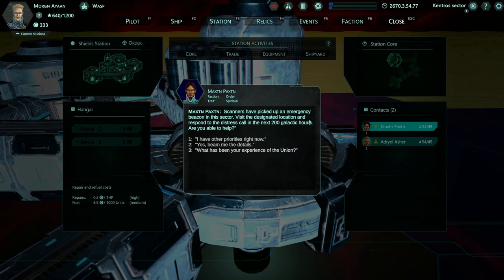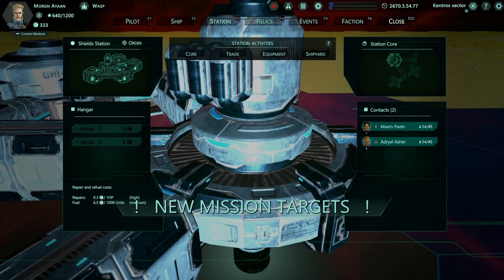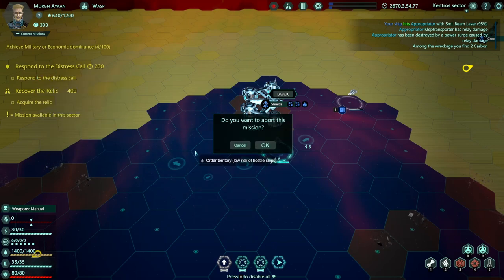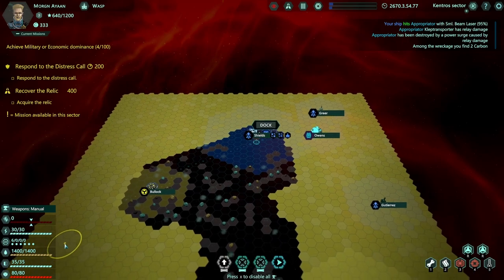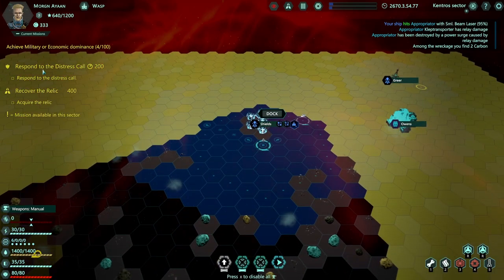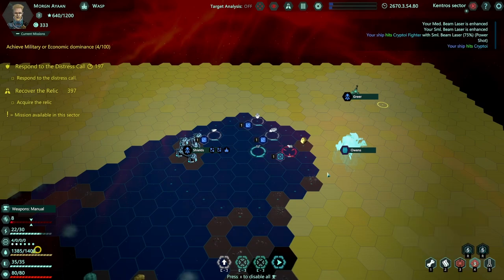Scanners have picked up an emergency beacon in this sector - we need to visit the designated location and respond to the distress call in the next 200 galactic hours. Also, research has identified evidence of a potential relic located in a ruin in this sector - can we investigate and deliver it to Steel Station in the Illion sector? I do wish there was a distinguishing mark for which mission is which, since one has a time limit. I probably shouldn't have accepted both missions as it makes things more difficult.